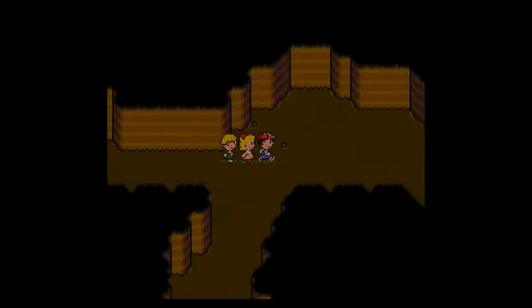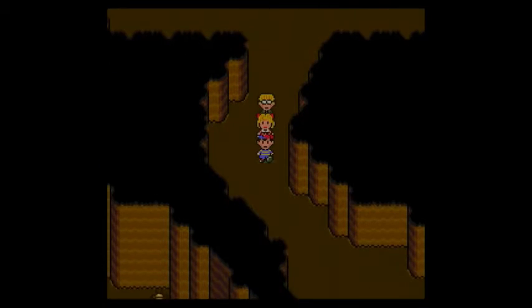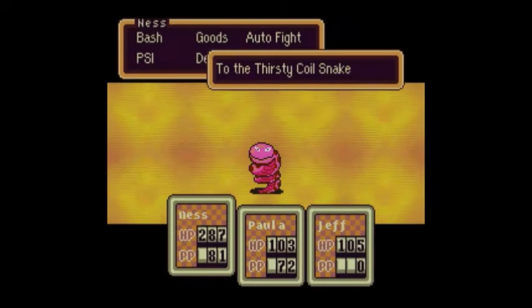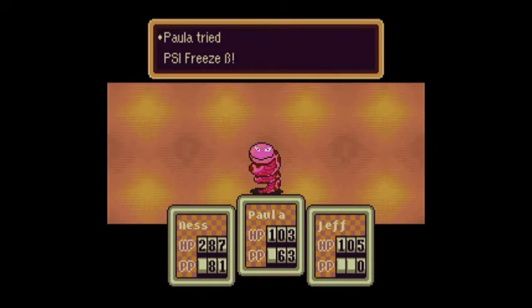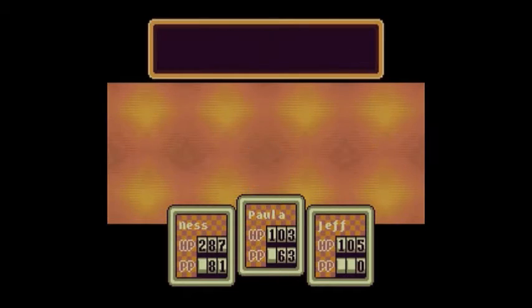If you continue going right, you'll just go in a big circle, so let's continue down here. One of the reasons the gold mine is considered one of the more difficult parts of this game is because it's kind of like a labyrinth — a maze-like area — so you need to be careful going through here because you can get lost very easily. There is an Exit Mouse you can obtain later in this place.